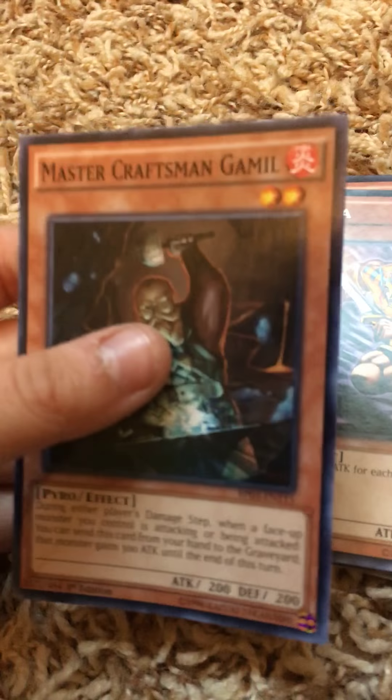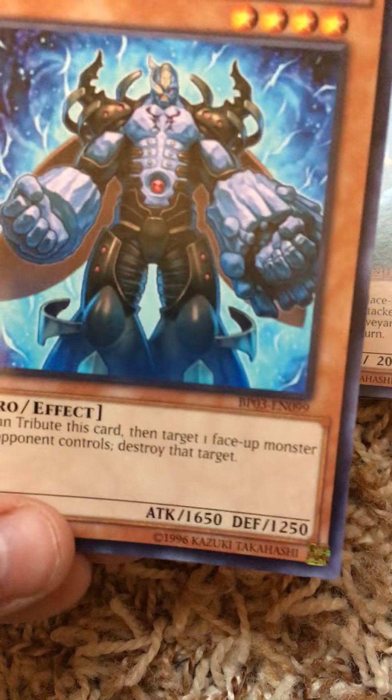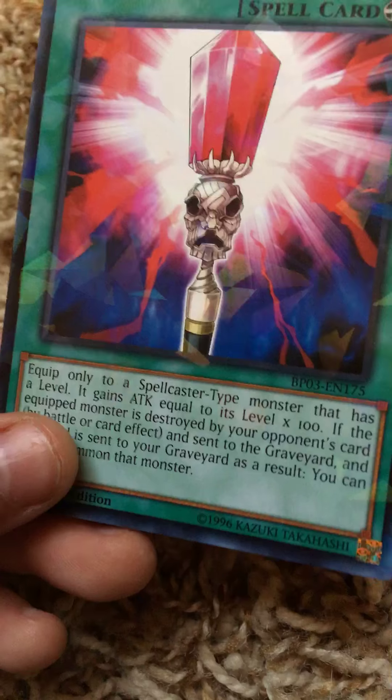Next card: Master Craftsman Gamil — I'm not going to read that effect. It looks pretty cool as a pyro card. We got Evil Swarm Allantern, another pyro card but a fire type. Blue Thunder T-45, a machine effect — that actually looks cool, it's a light type.